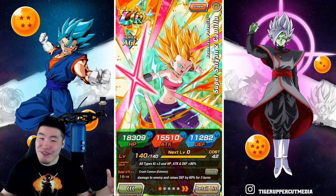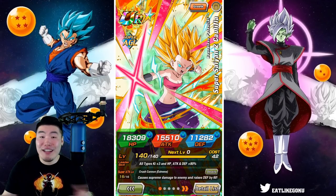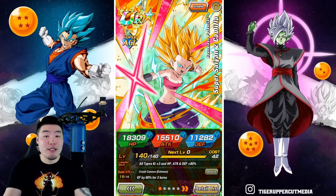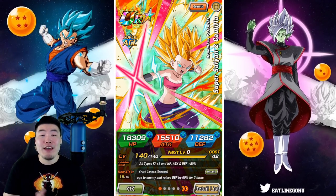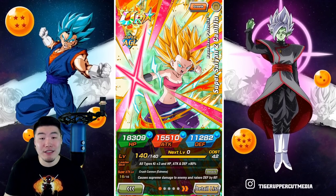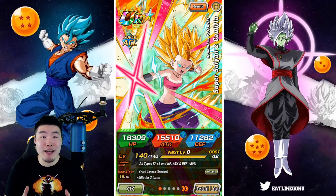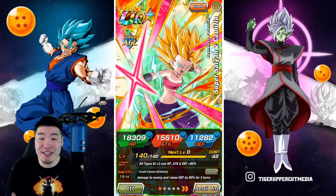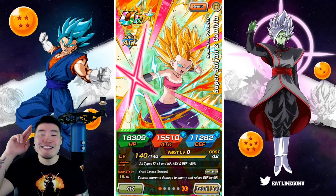There you go guys — Caulifla and Kale EZAs, finally on global. Hope you guys are excited for them, hope you enjoyed today's video. As always, if you liked the video then make sure to like it. If it's your first time on the channel and you like what you see, hit that big red subscribe button to join the Tiger Squad. Hit that notification bell too so YouTube knows you want to stay up-to-date with all my latest content. I'm Tiger with Tiger Uppercut Media, signing out.